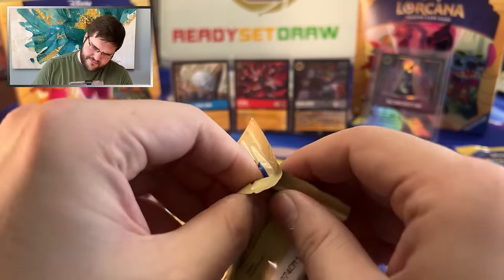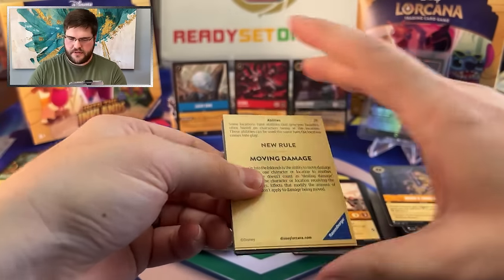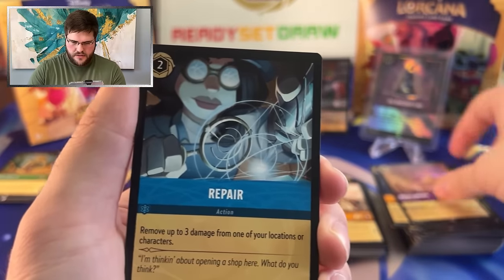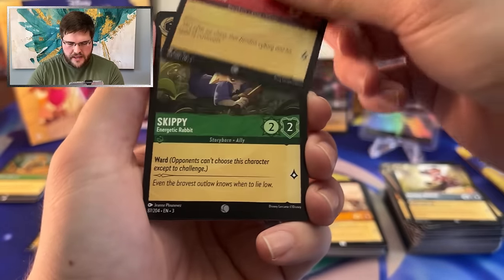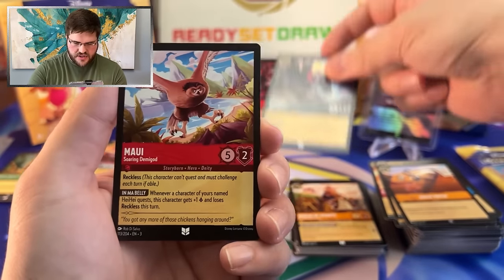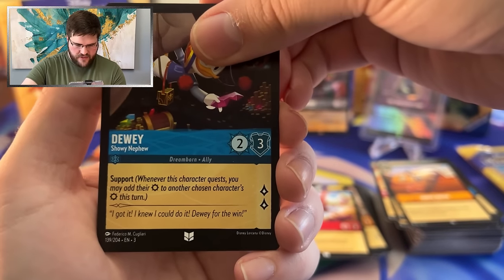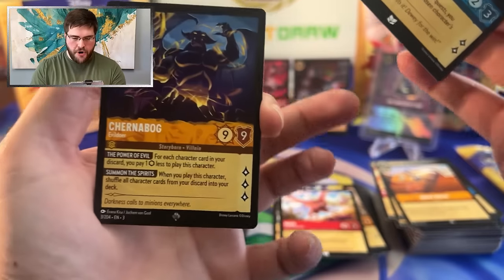We have plenty of packs left — sitting on like eight packs to go. We know the rules. Repair, Mickey Mouse, Billy Bones, Skippy, Quick Patch, Lithos, Maui, Dewey. And for the first slot we have a Super Rare — Chernabog! Guys, look how menacing this is. Is this Lorcana?